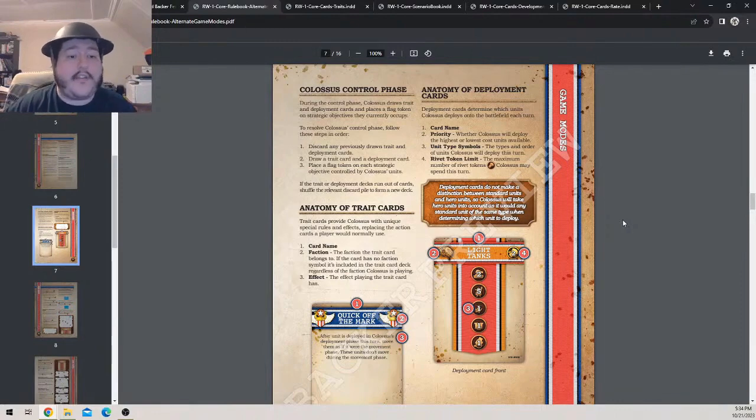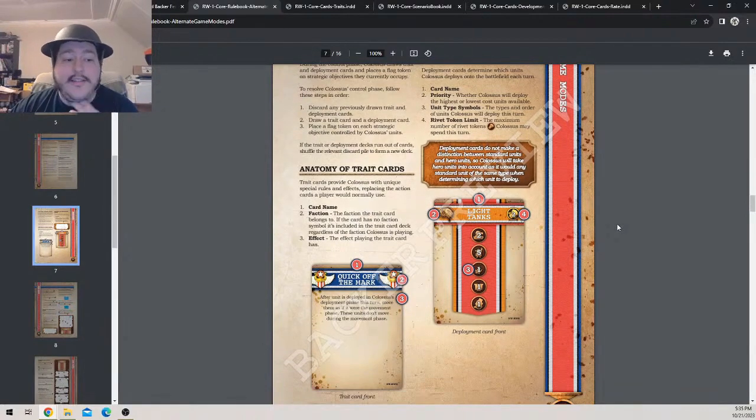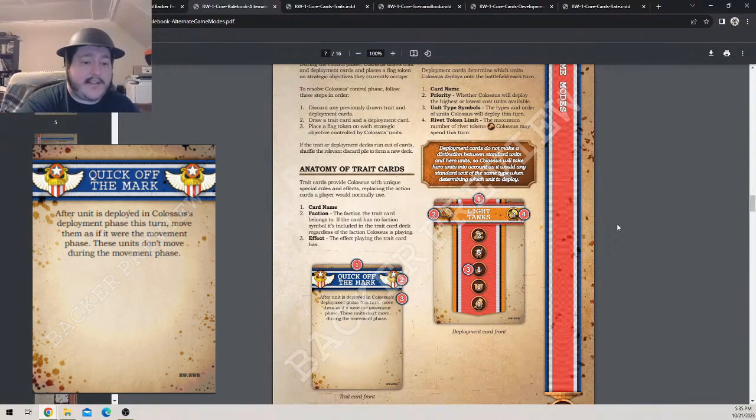If the trait or deployment card deck runs out of cards, shuffle them from the discard pile and form a new deck. Trait cards provide Colossus with unique special rules and effects, replacing the action cards a player would normally use. Certain trait cards have faction associations — if they're playing as Allies, some cards are only for that faction. There are also trait cards not associated with any faction, for everybody to use regardless of what faction Colossus is playing.